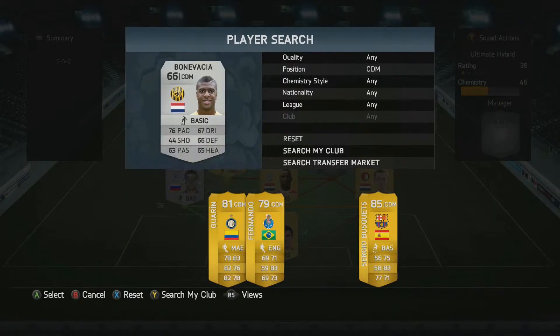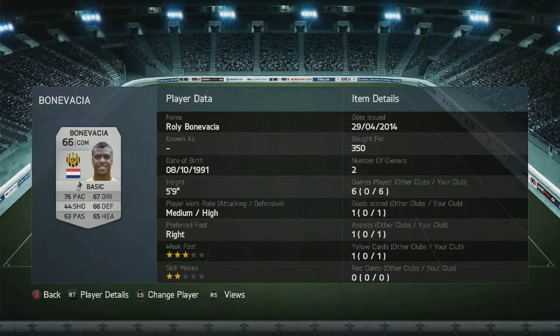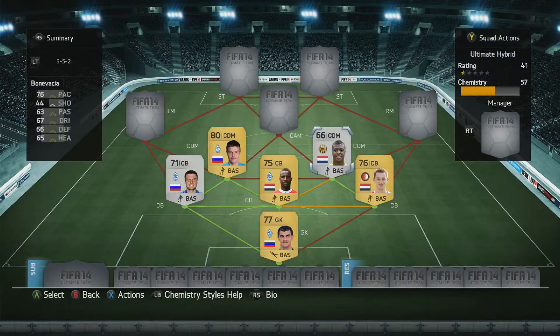The other centre mid over here is Bonovacchia — 350 coins. Same work rates as Denisov, so he does exactly the same role: just sits back, supports the defence, starts the counter-attacks. Really good. Right foot is great, passing's pretty good too. 44 shooting on the card — I don't know where they got that from because that's just utter bollocks. We all know not to trust the card stats. He really feels like Ramirez. 76 pace is pretty good for a centre mid.